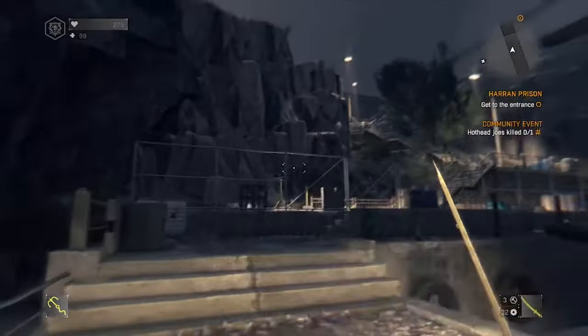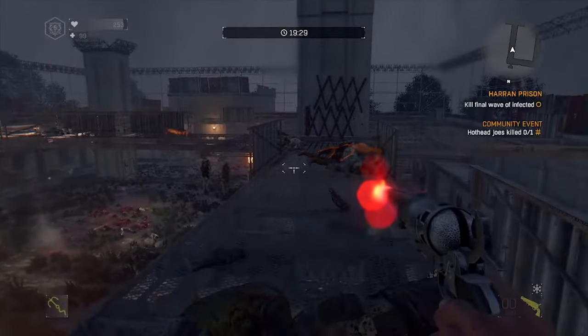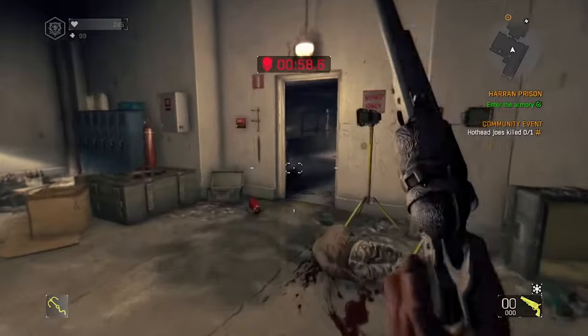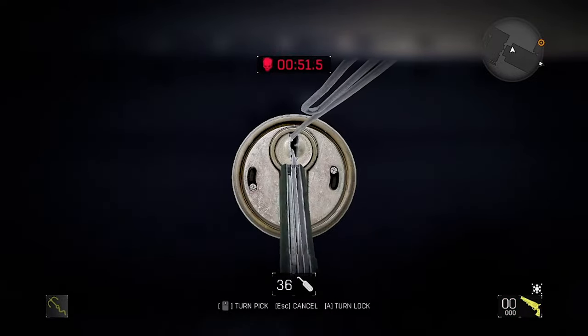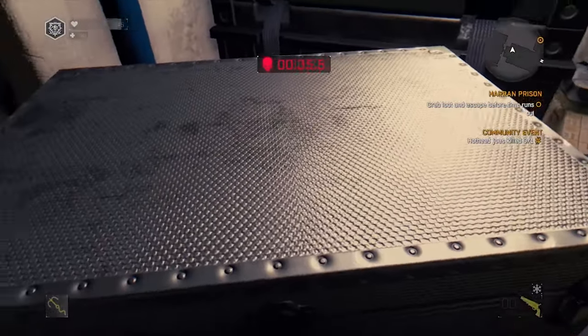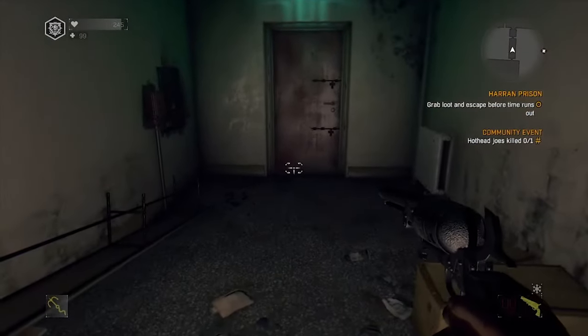For this glitch, go into Prison and go all the way through until the end. After you kill all the enemies, as soon as you run through the door the timer will start, so be very quick. Go straight into the room with the locked chest and use your lockpicks to open up all the boxes, but don't loot them — just open them. Open as many as you can.